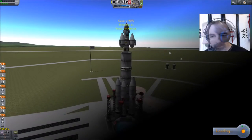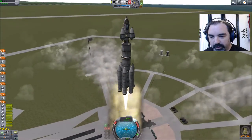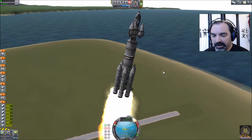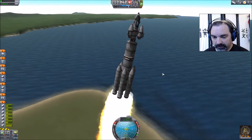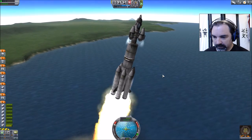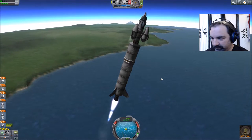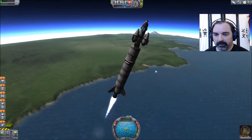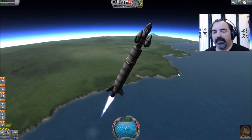We'll head over here and do a quick rescue. With the new aerodynamics in 1.0.4, I like to get going a little faster before I kick over for a gravity turn — the increased speed helps with stability. All the boosters are away, and we'll let our skipper push this up. I'd like to be at about 45 degrees by around 25 to 30,000 meters.